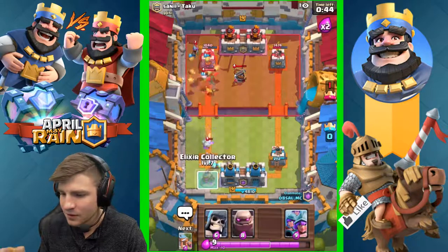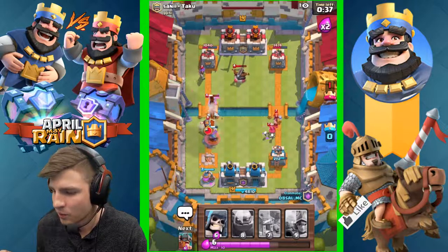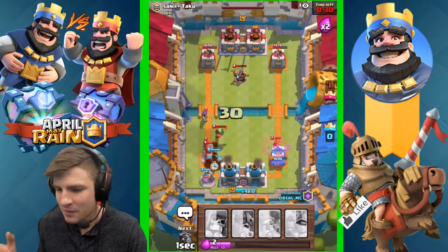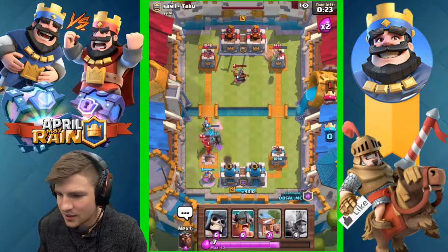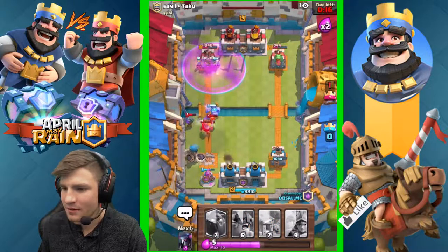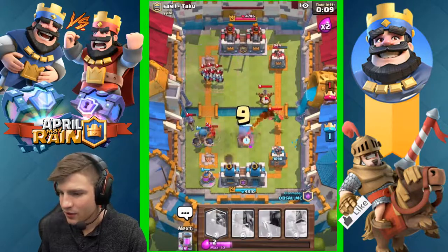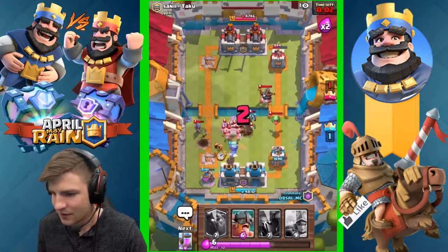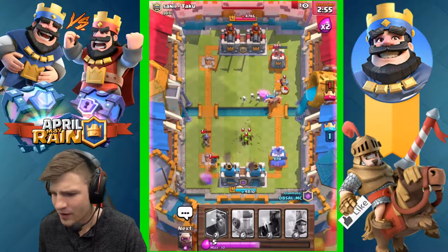I'm throwing on elixir collector because we're gonna need some serious elixir. I haven't used my musketeers yet - I'm actually really scared to use them because I don't feel like they'll be phenomenally good here. Dropping down my golem just because it can take a lot of hits, which I need for that air. This is bad! We're doing some serious damage though - serious damage! I think we got that side. Let's try and distract with our barbs. I have nothing to stop that.